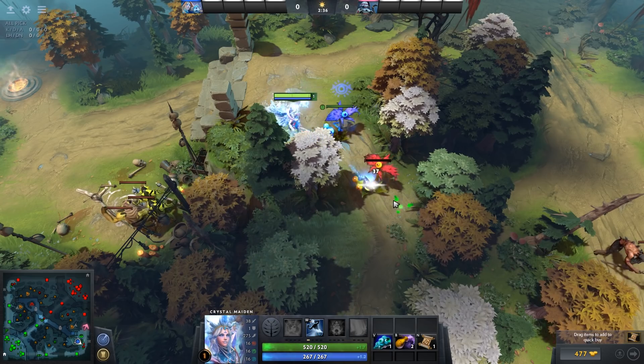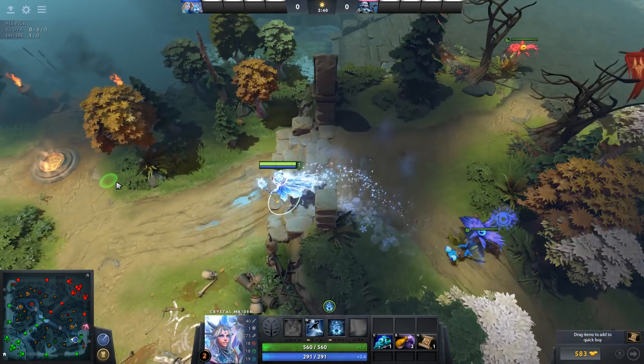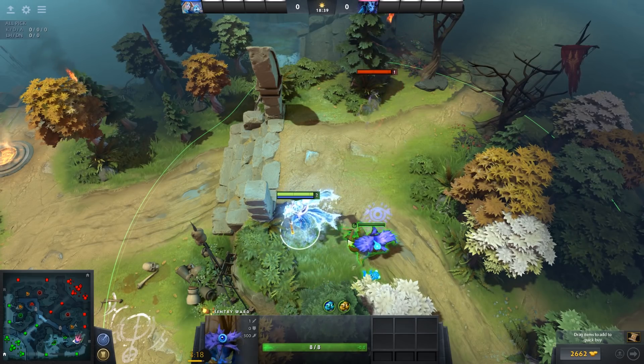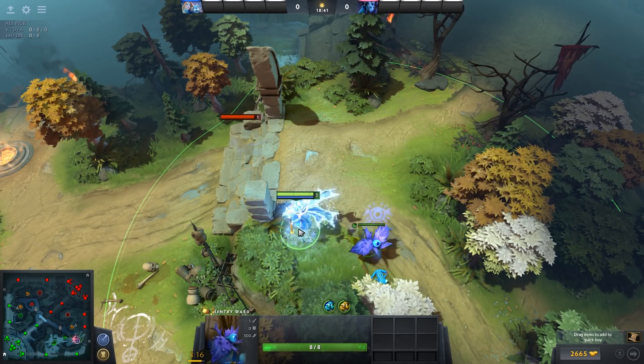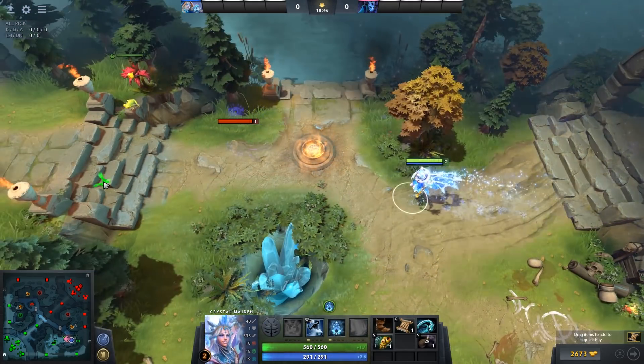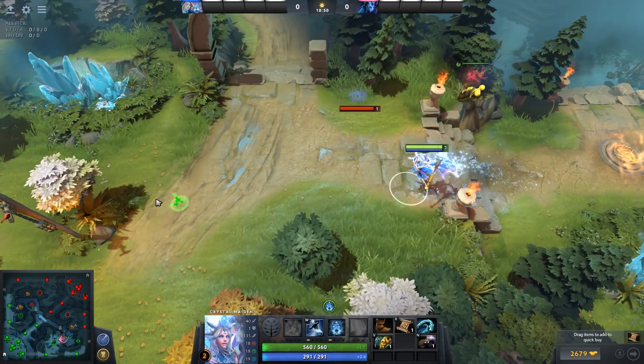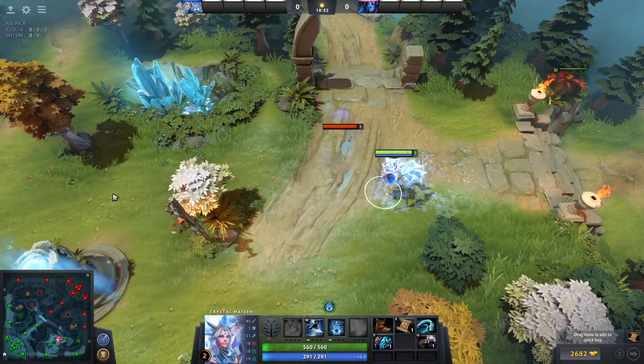To destroy an enemy Observer Ward, place a Sentry Ward where you expect their ward to be, then attack it until it dies. Another cheap way to see invisible heroes other than Sentry Wards is Dust of Appearance. Dust doesn't reveal anything like Observer Wards that are invisible, and it only lasts for seconds instead of minutes like a Sentry Ward, but dust will stick to enemies.